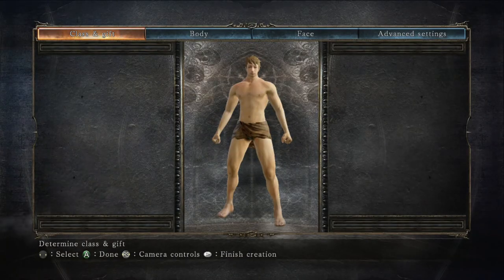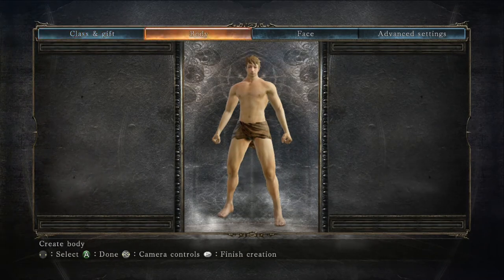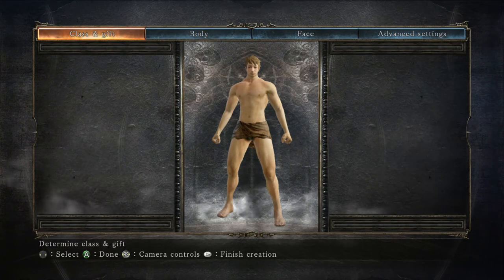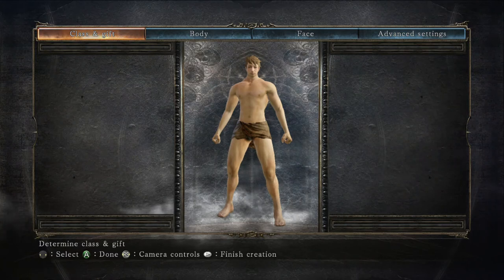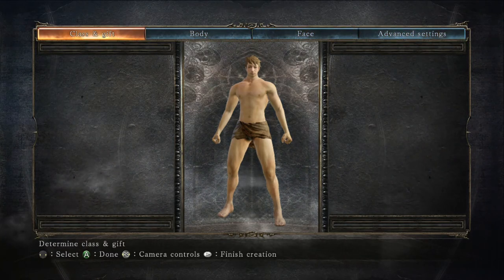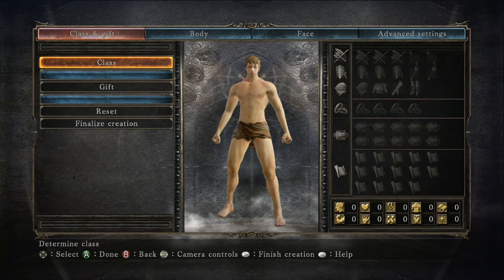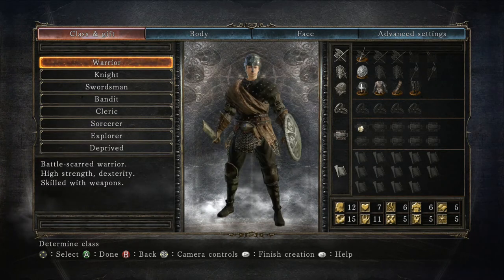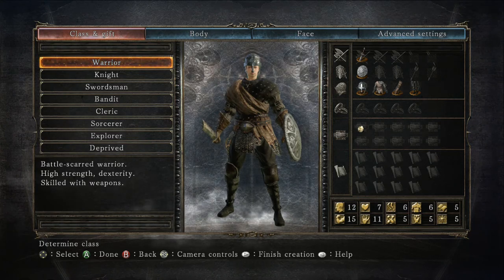After you receive the human effigy from the old lady, you can now create your character however you want. First you're going to select a class and gift. You can change your body, your face, and advanced settings. So first off, let's quickly take a look at the class and gifts. I'm going to explain what each class does and their specialty.